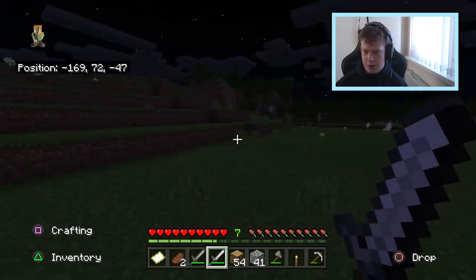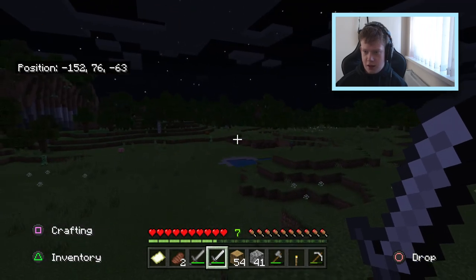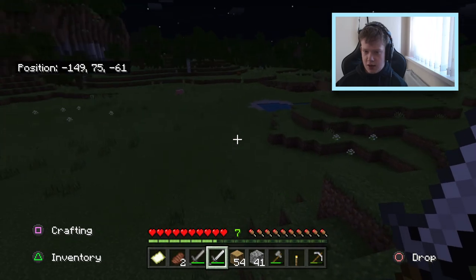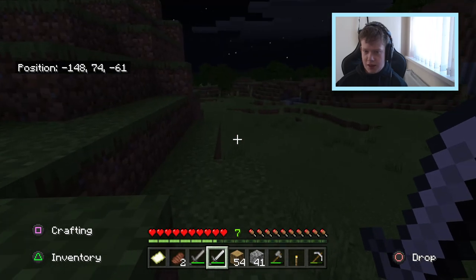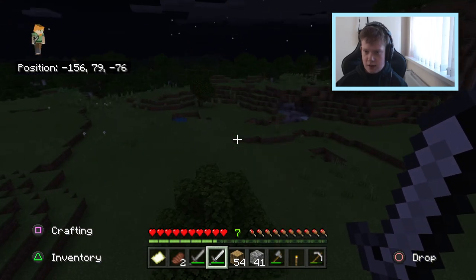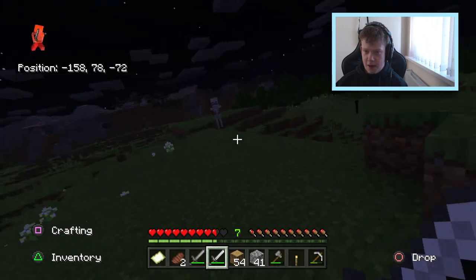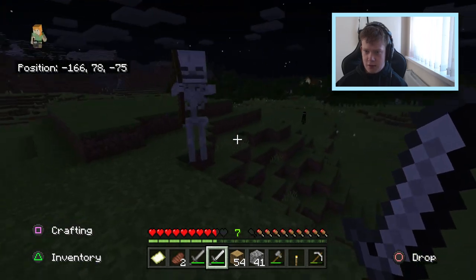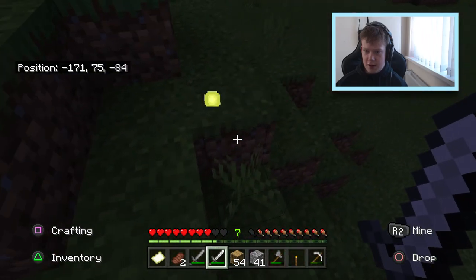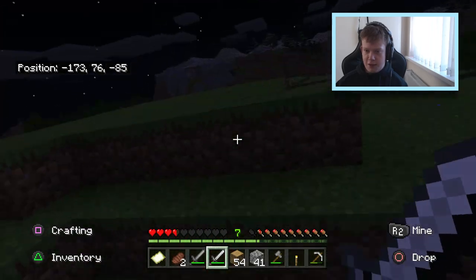Not too many mobs around. Yeah, I think this would be perfect. We've got a little mine right there. Why is there a drowned there? That is strange — unless it's come from a little water pit, but I doubt it. Skeleton. Yeah, I think this would be the perfect place, to be honest. I want it to be daytime. There's a village over there! This is definitely where we are going to build. Oh my days — Enderman! Please leave me alone. This Enderman is going to kill me.